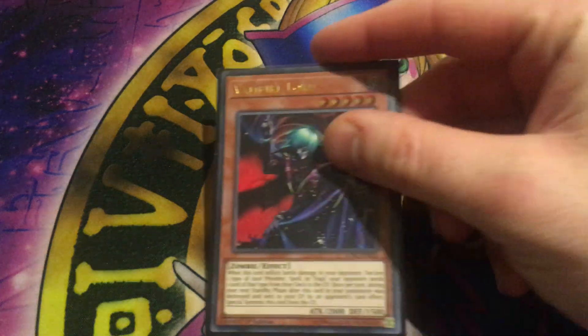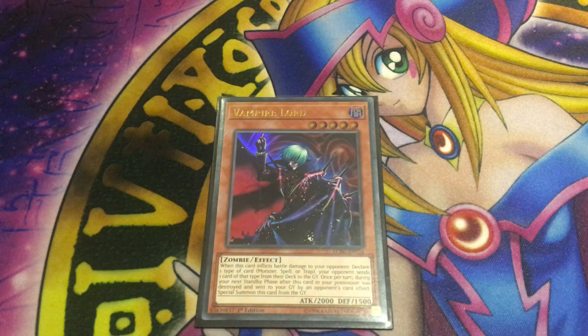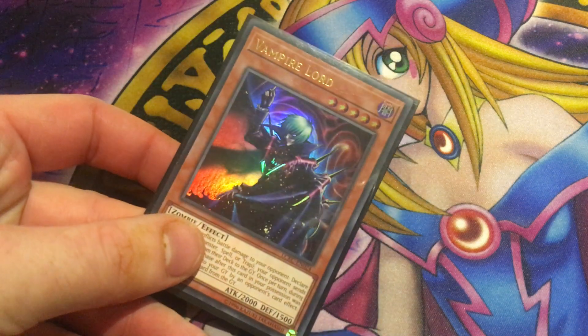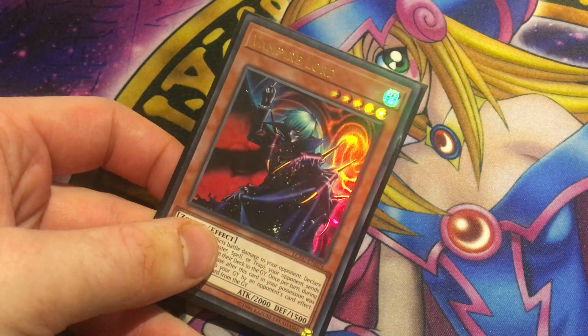Next up is the original vampire himself, Vampire Lord. He is a level 5 dark zombie with 2000 attack and 1500 defense. When he inflicts battle damage to your opponent, you declare a spell, trap, or monster, and your opponent sends that type from their deck to the graveyard. Once per turn, during your next standby phase, after this card was destroyed and sent to the graveyard by an opponent's card effect, special summon it from the grave. Lord's resurrection effect isn't bad, though it is a bit slow. He's a level 5, so he has some synergy with other monsters in terms of Xyz plays. I recommend running one if you're running a Vampire Kingdom build, but if you're running a newer strategy, you probably don't want to run him.